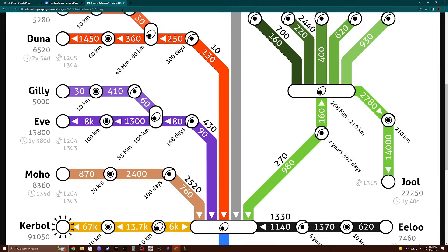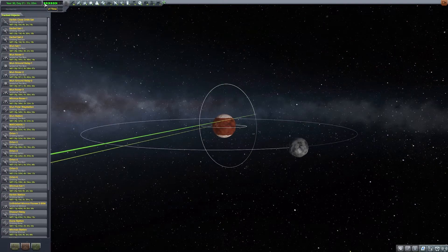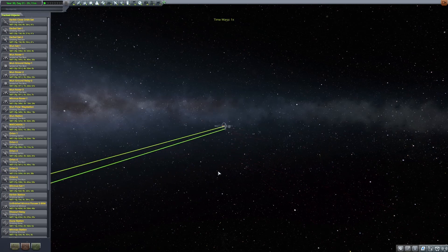Building a ship that meets these requirements might be a little beyond me. I've been to Duna and Ike, Drez and Moho, but of them Duna has the highest surface gravity and thickest atmosphere. This is going to be a challenge unlike any of them before.